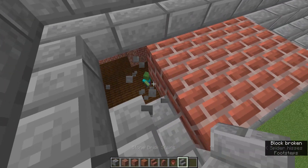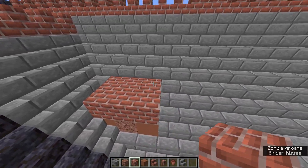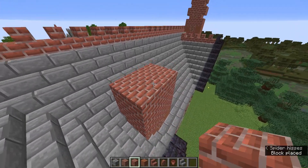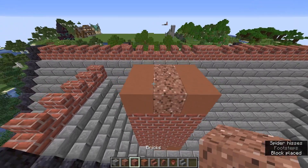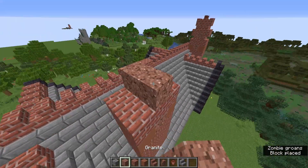Continue up with the chimney. Your stairs may twist a bit funny, so you might need to break them and replace them — go one, two, three, four high. Add a decorative element and finish off the top of the chimney.